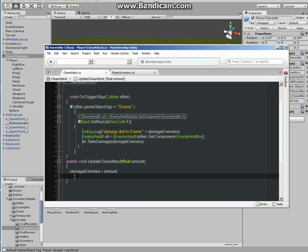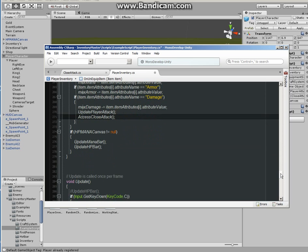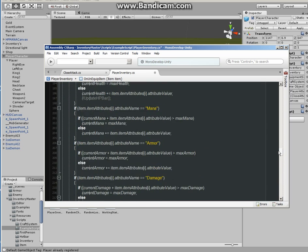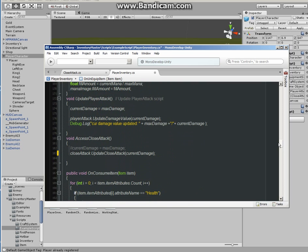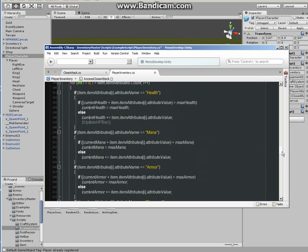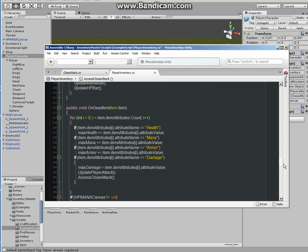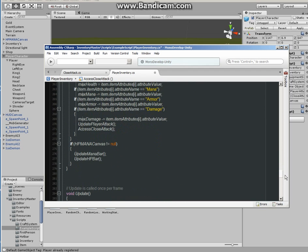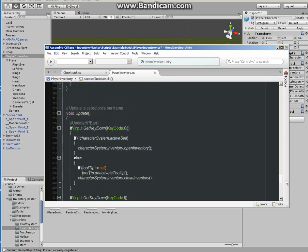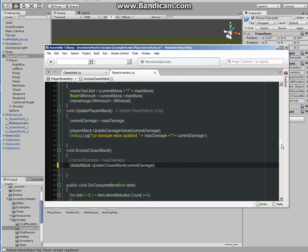Let me just go through it to make sure I haven't missed anything. We have the function 'access close attack,' and then we call that, updating it. It's been updated on gear item and on equip item. Under update we don't need to do anything — I guess that's it.